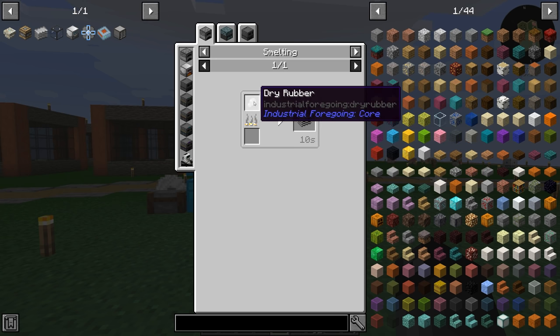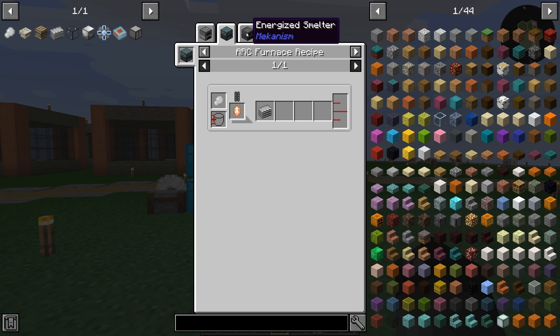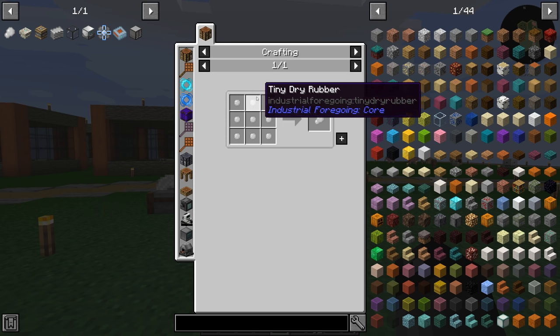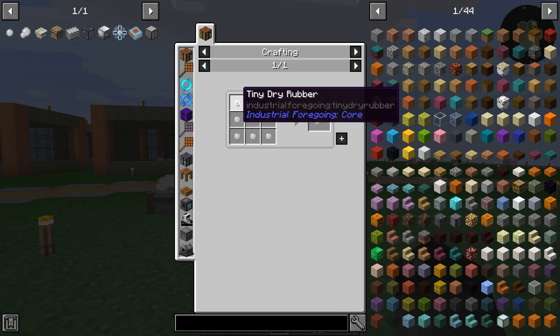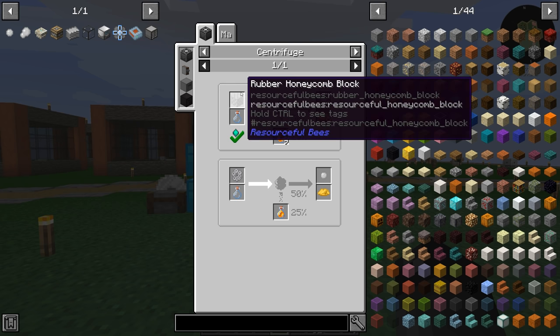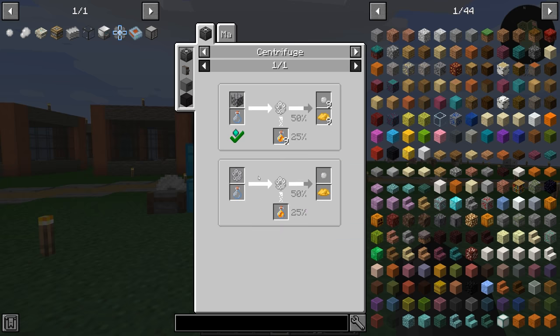In order to make plastic, we have to take dry rubber and smelt it. The dry rubber is made from nine tiny dry rubber. The tiny dry rubber can be gotten from rubber bees — one tiny dry rubber per honeycomb, which is kind of bad.